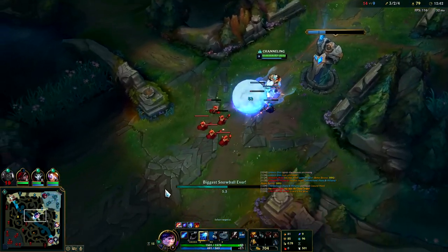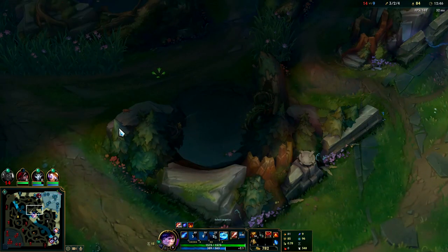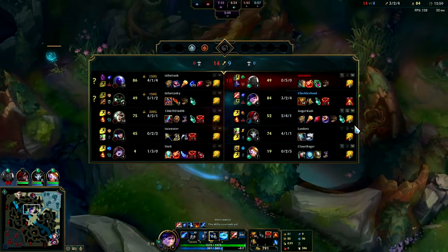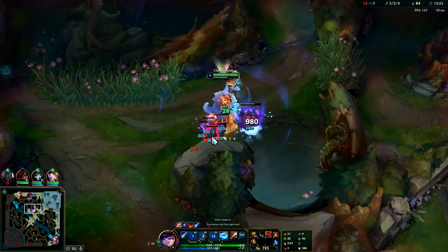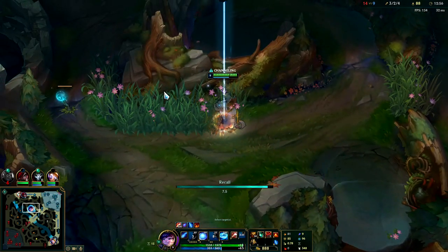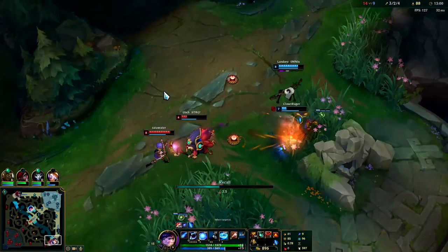We really need these Merc Treads. We're going to take this, shove that, grab this monster camp. We lost the first two dragons — that happens. You've got to play around your most fed laner in the mid game. You don't want to gank a sinking ship, which is the Alistar and Kata, so yeah we're just going to keep going bot.